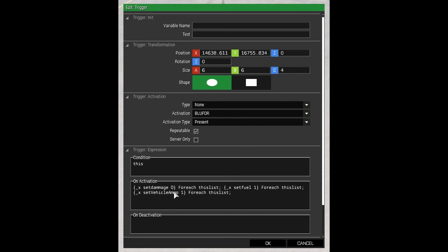And then all you've got to do is put this script in the on activation. I'll put this in the video comments so you can just copy and paste it. I'll just go through it quickly: the x means any vehicle, set damage to 0, set fuel to 1 — 1 being completely full — and set vehicle ammo to 1, 1 being completely full.